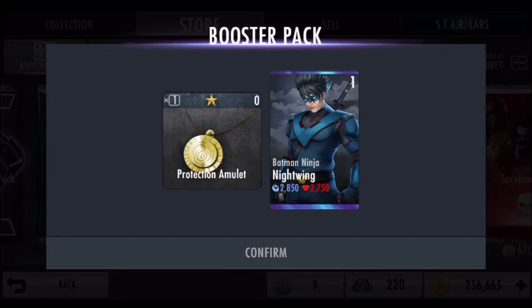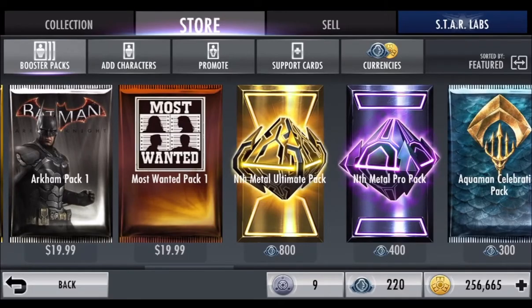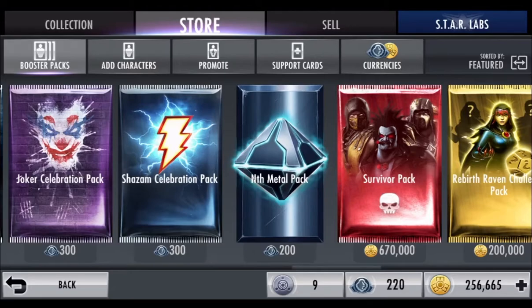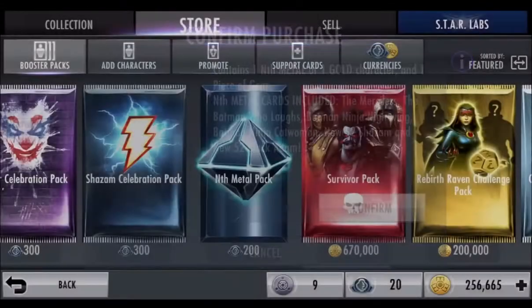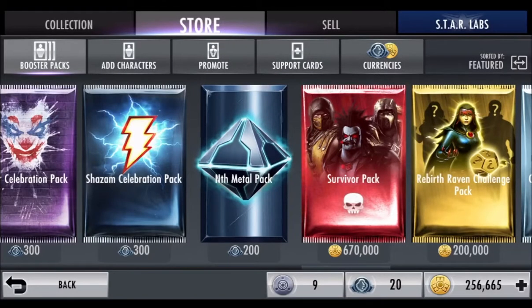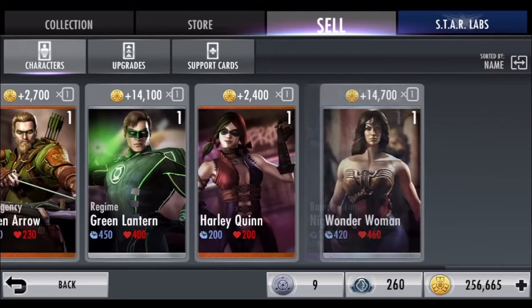Alright guys, I got my second metal character. Now I have a 4% chance — that's an insane chance increase. Now I have a 4% chance to get nth metal. That was unedited — I got two metal characters in a row. That makes it easy for me to showcase this. Now that you've got them, you can sell them, and I got nth metal profit.